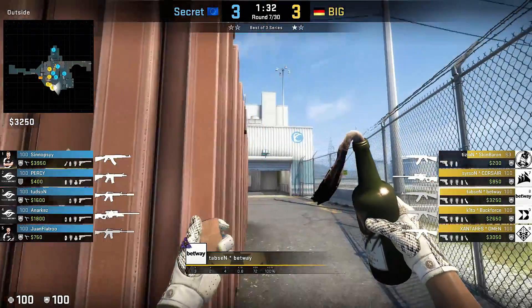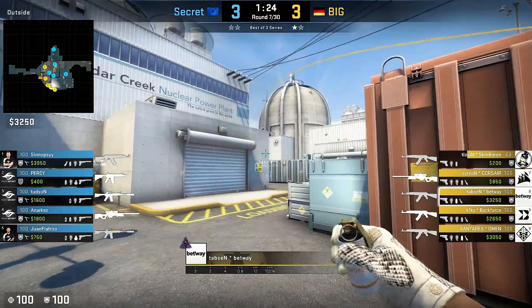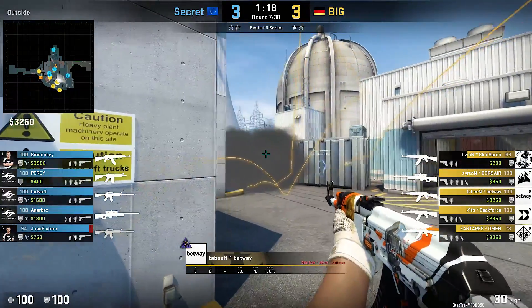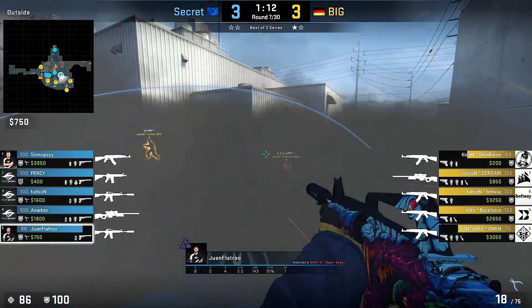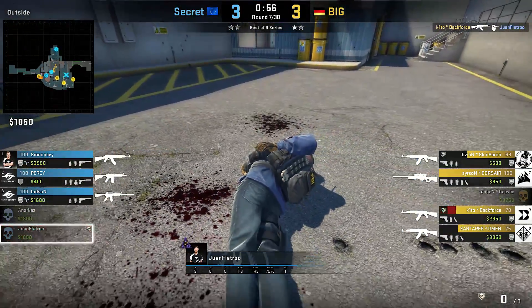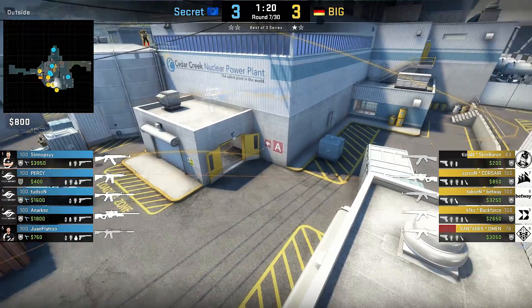Continuing on Nuke, Tapsen has a cool single smoke for the blue box area to block vision from hell. Flash first to distract potential CT danger, then hug the red box, aim as shown, and left-click throw. They combine it with a mini-slash main smoke to push to big garage. In this case, one flat throw counters it well — climbing on the box and using the smoke as a one-way, getting one frag before dying to a hero. Overall well done from both sides.